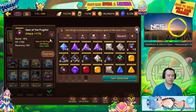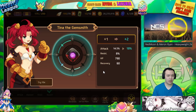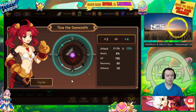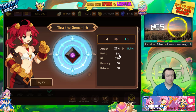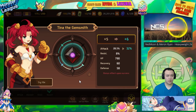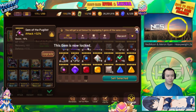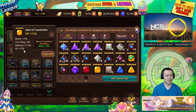Unlike conviction gems, these don't have that base 20 resist, so the resist rolls on these gems need to be so much higher to be worth it. But if they do have a really high resist roll they can outscale conviction gems — it's just very hard to get those. This is a pugilist gem — I kept it because it has eight percent resist. I don't have a lot of pugilist gems with resist, and I just can't bring myself to sell a pugilist gem with eight percent resist.